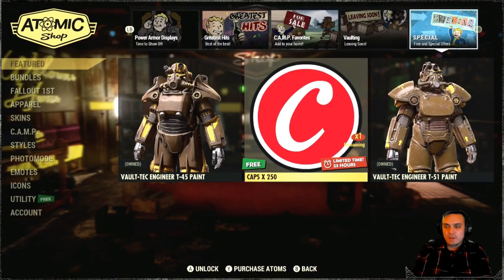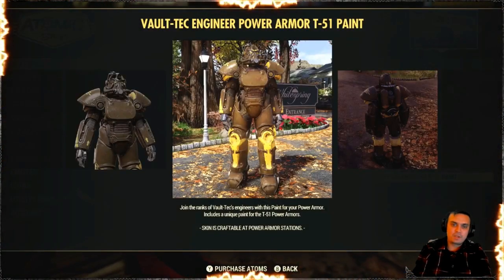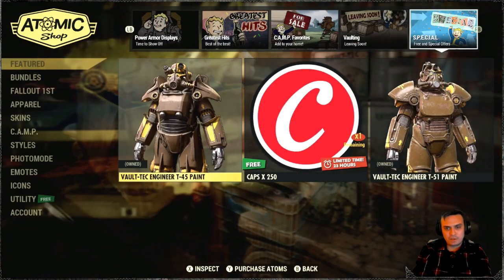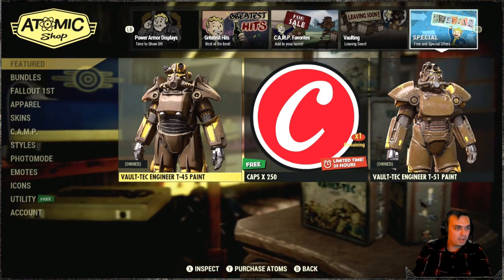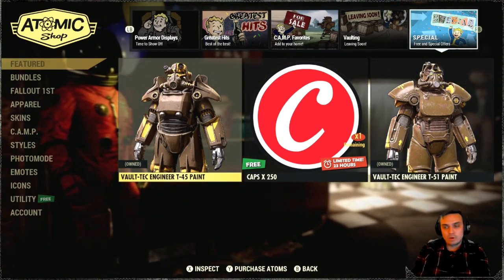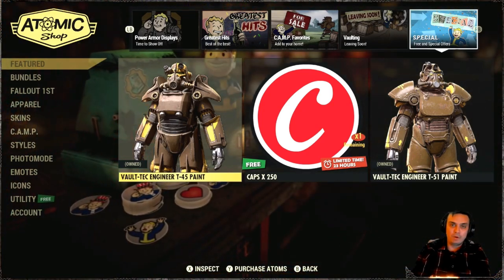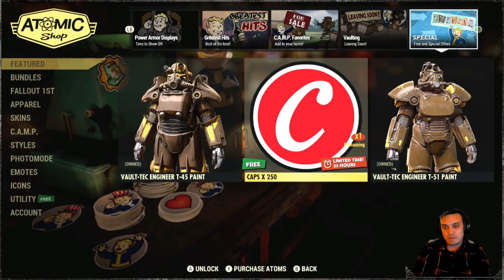Alright, so today we've got the Voltech Engineer T51 paint, which is actually free. If you haven't had the chance to pick it up, go ahead and grab it. The Voltech Engineer T45 paint is also up, so if you haven't picked that up you can pick it up as well. The next few days will also have some free versions and some discounted versions of power armor paint, so throughout the week it's going to be only power armor skins basically, which I'm gonna keep you updated on.